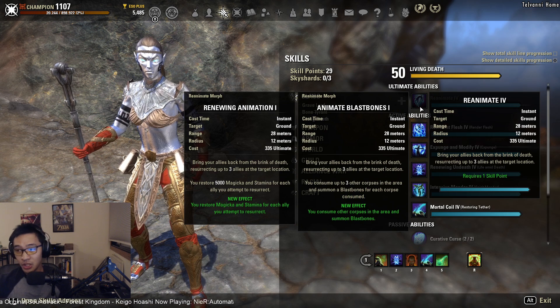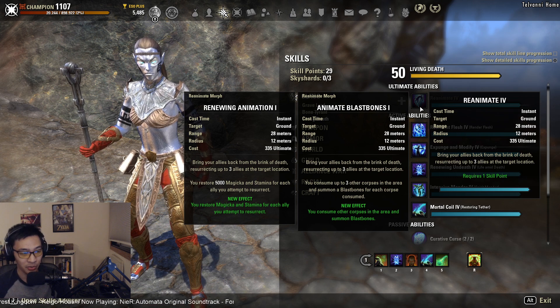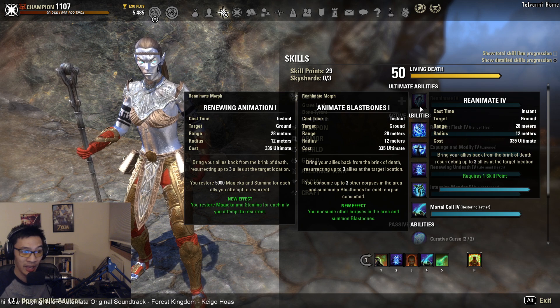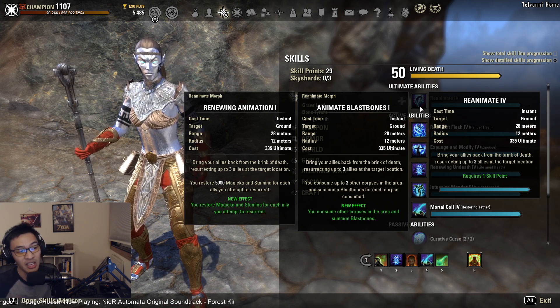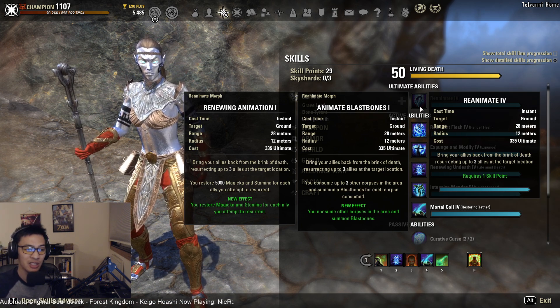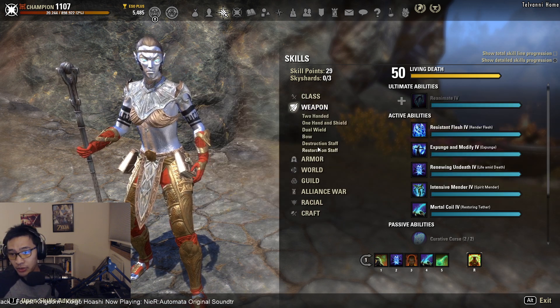For the ultimate slot, you could run either morph of Reanimate — the resurrection ultimate. However, I personally don't recommend planning around it, because using it means people have died, and your job as a healer is to prevent that. While you might slot it for progression content, it basically relies on the premise that you're already failing, which isn't something you want to encourage.